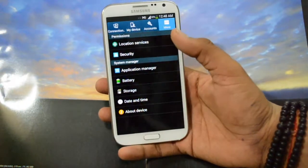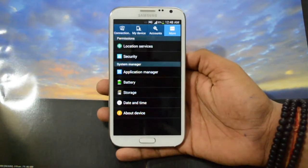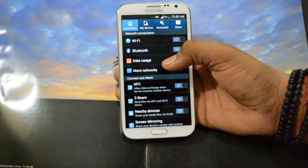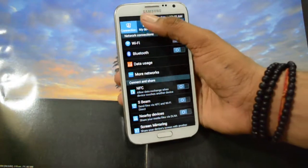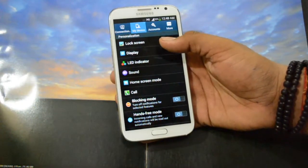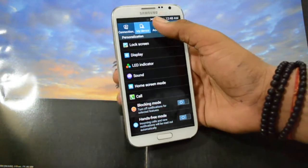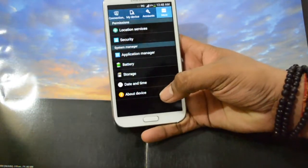Moving on to settings — they have changed the whole layout and divided everything into different tabs: Connection, where we have Wi-Fi, Bluetooth, data usage, more networks and more; Device, where we have customization options like lock screen, display, LED indicator, and sound; Accounts, where all accounts are listed; and More, where we have About Device.